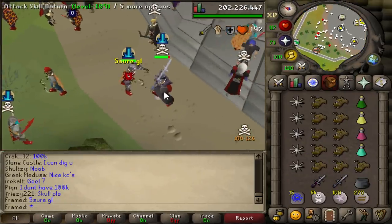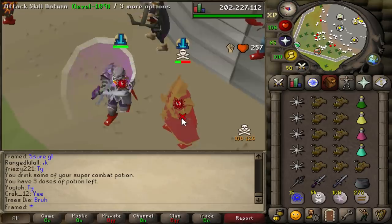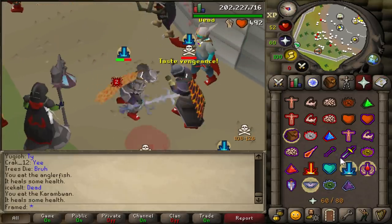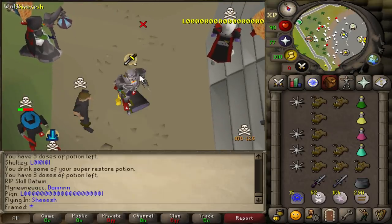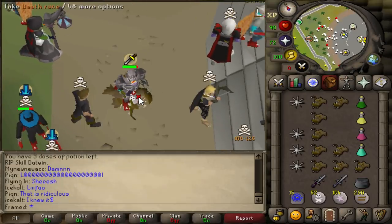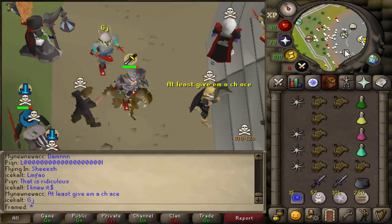Oh look at this — anti-rusher. And I'll see you later. I actually got the new ancient ceremonial stuff. Well, not anti-rusher, like anti-PK — he has an anti-rusher too, but anti-PK goes for the AGS stack with Avenge.